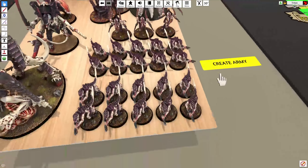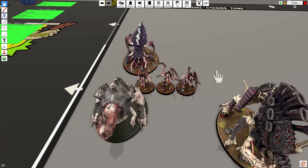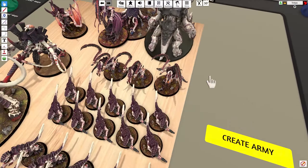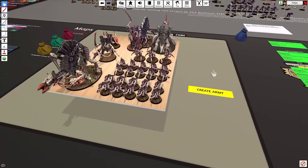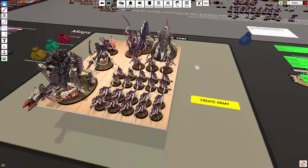Click on the card, assign the model, click on the card, assign the model, click on the card, and assign the last model. Now just scroll through to make sure all of your models are assigned. You could, if you wanted a characterful army with a lot of different variations, assemble a collection of models instead of assigning a single model.